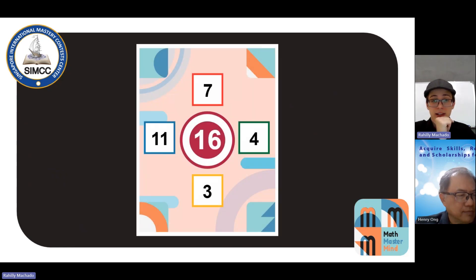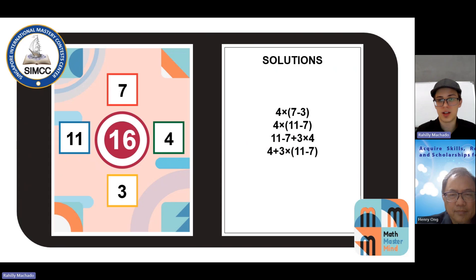I have the number 16 and surrounding numbers 7, 11, 3, and 4. 16 is 4 squared, 4 times 4. So I can manage to get another 4: 7 minus 3 equals 4, and I could just multiply by 4 again. So my solution would be 7 minus 3, multiplied by 4, and yes, that's one of the solutions — actually, we have a lot of them.